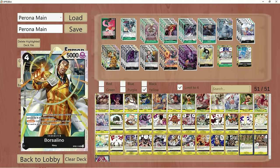Then four copies of Borsalino. This is going to be a staple. Some people run two, some people run four — personal preference. I do like four; I like to see it at least once or twice a game at the bare minimum. He's also a 6K blocker when your opponent attacks into you, which is nice.